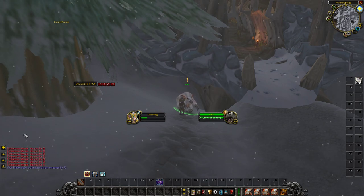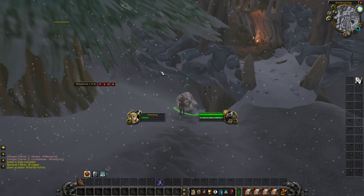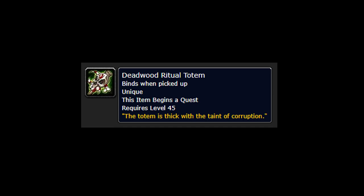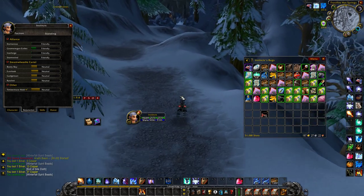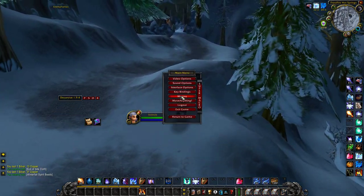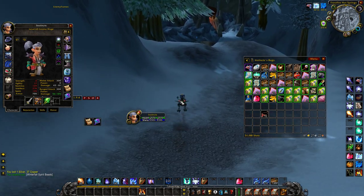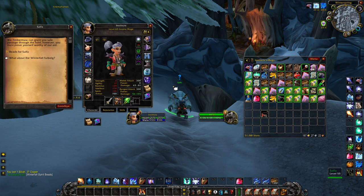Once you've finished these quests, you'll continue to farm the same mobs. Eventually you'll get a pair of item drops that also begin quests: Winterfall Ritual Totem on the Winterspring side and Deadwood Ritual Totem on the Felwood side. You'll need to raise your rep to neutral before you're able to hand these in, but they're a great source for easy rep. Once you've done these four quests, the rest of your rep will come from grinding mobs.